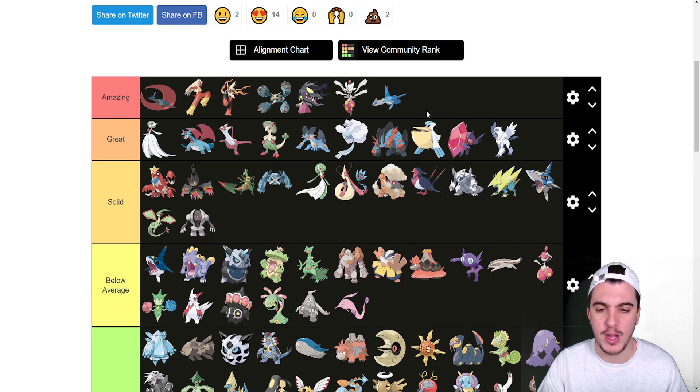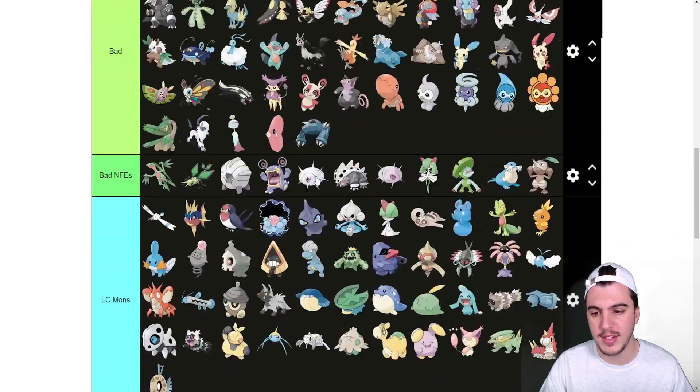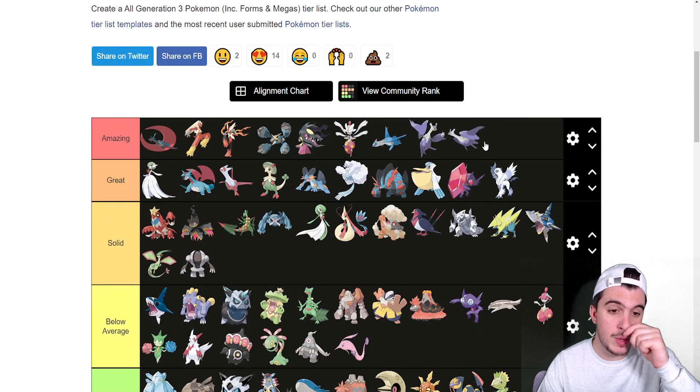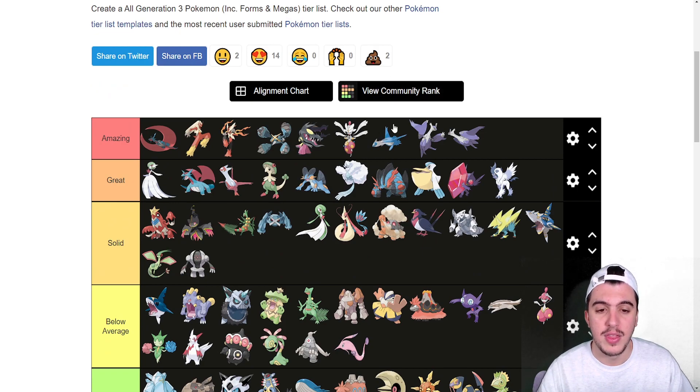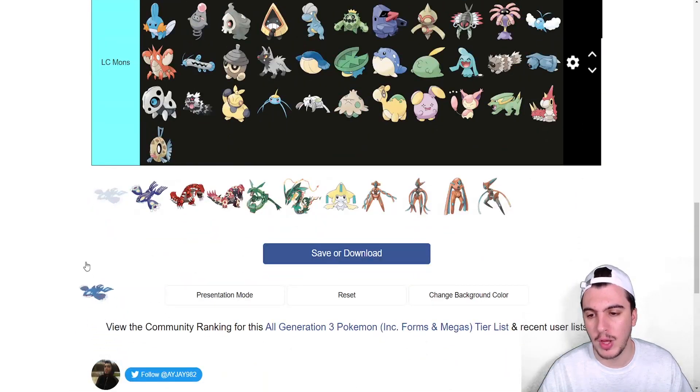Mega Latias and Mega Latios both go into Amazing — both really, really good. I'd rather have the item availability on the regular forms, but I get the appeal for these Megas. If they were 115 or 120 speed I'd put them above the regular forms, but they're the same speed — I think that's a missed opportunity from Game Freak.